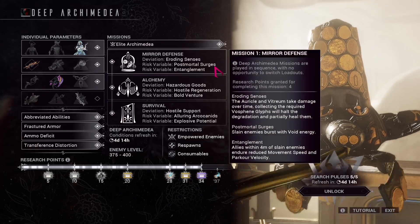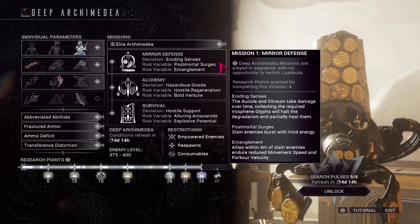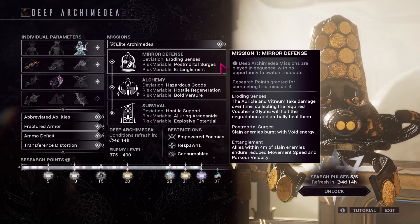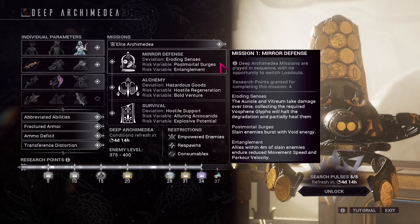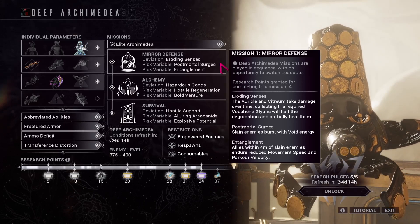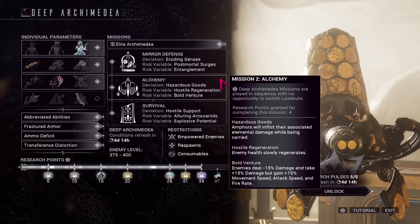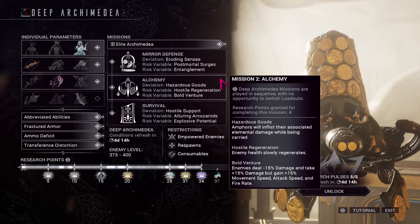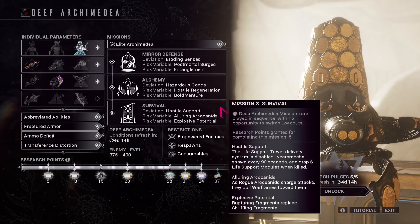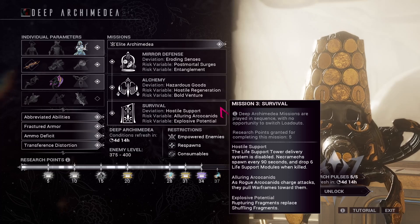Mission One is Mirror Defense with eroding senses, which makes the Oracle of Vitrium take damage over time — collecting the Vosfines will halt the degradation. Post-Mortal Surge is an entanglement. Alchemy is hazardous goods with hostile regen and bold venture, but Alchemy's a freebie to begin with. The third map is Survival with hostile support, luring dogs, and explosive potential.